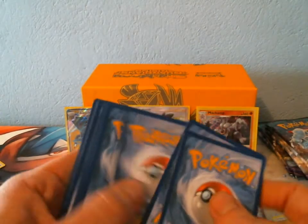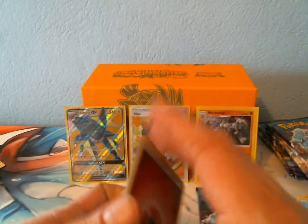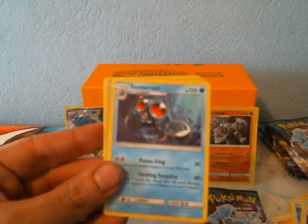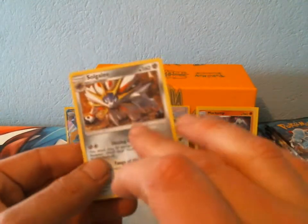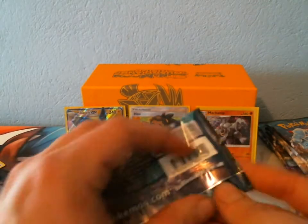I've seen a lot of green codes though — I'm not too happy with that. We got a Fairy Energy, Alolan Graveler, Mallow, Tentacruel, Reverse Swellow, Rare Solgaleo. Out of my entire case, I only pulled two of these Solgaleos. I pulled more Tapu Lele's than Solgaleo — it's just crazy.